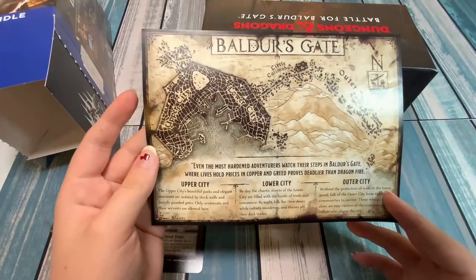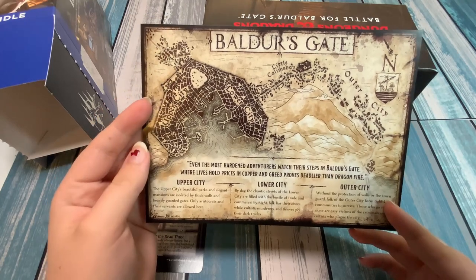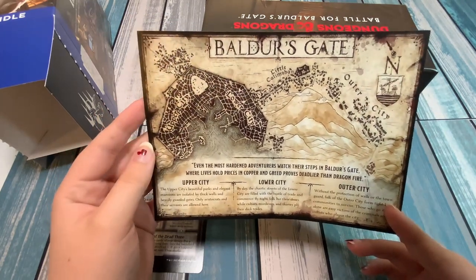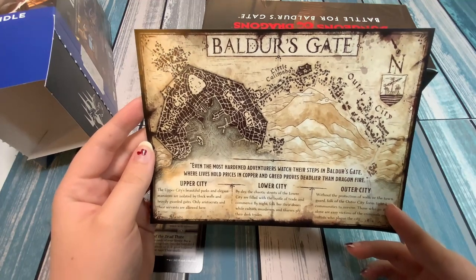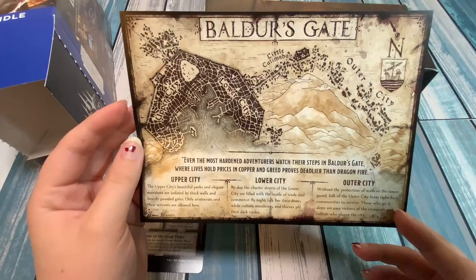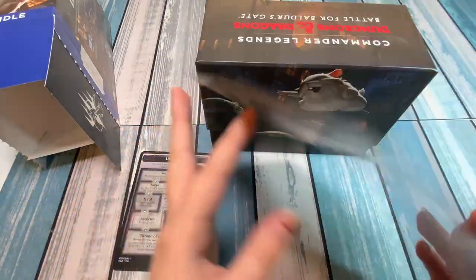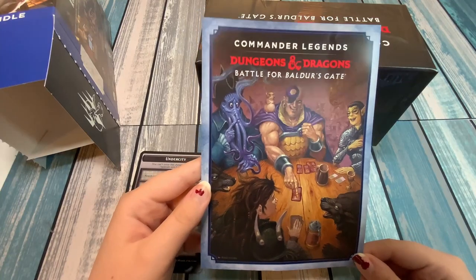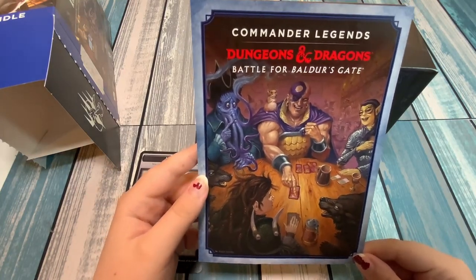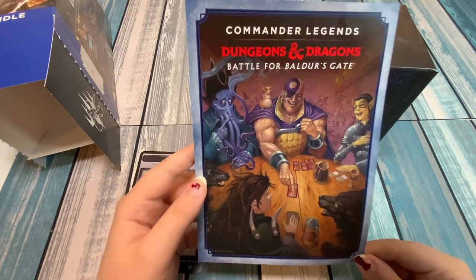And we've also got Baldur's Gate here. I don't know if this is a map — I'm not familiar with the Baldur's Gate video game. But it's got information about the upper city, the lower city, and the outer city. And the other side is just cool art. We've got Minsk and Boo, some other characters, and it looks like they're playing Magic, which is pretty cute.